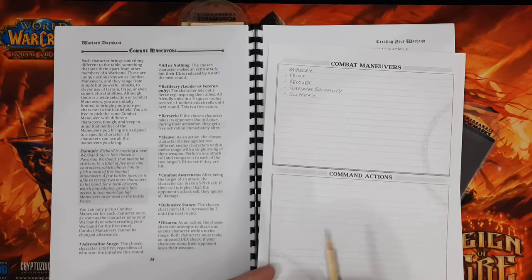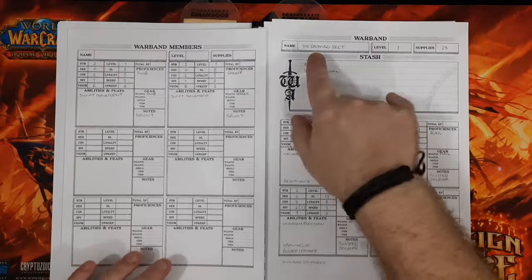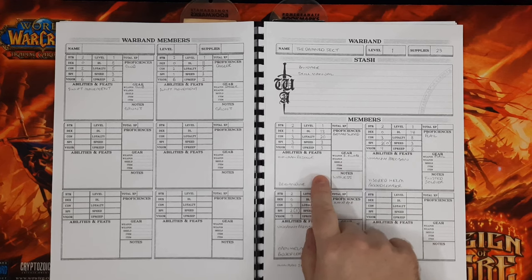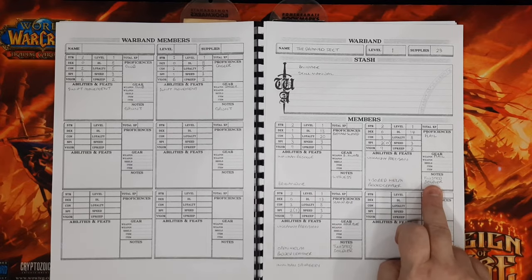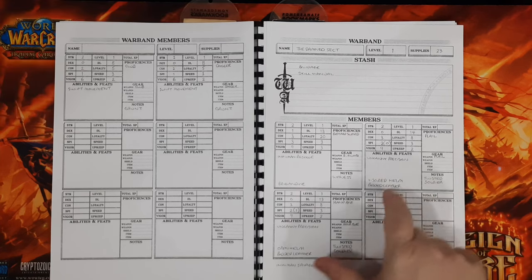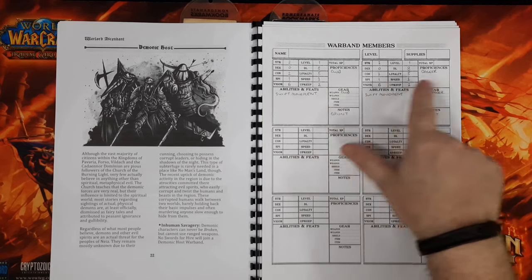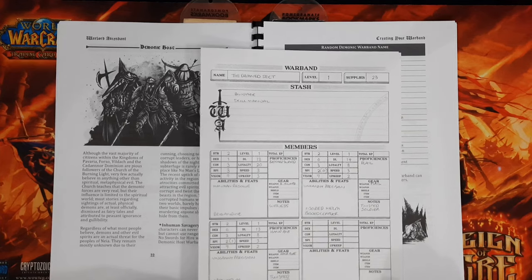That is the warband creation done. We have created The Damned Sect — a Demonic Host warband with five members. We have the Witness with Brigandine armor and a Bastard Sword, two Twisted Soldiers with Padded Leather, helmets, a Flail and a Hand Axe, and two grunts with no armor — one with a Club and one with a Dagger. We started with 23 supplies, which is not ideal given the upkeep costs.